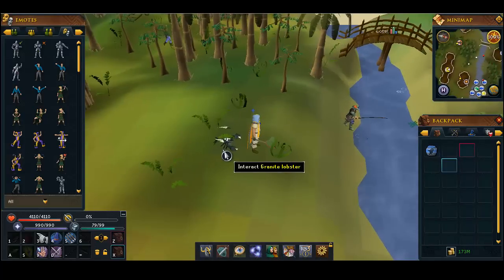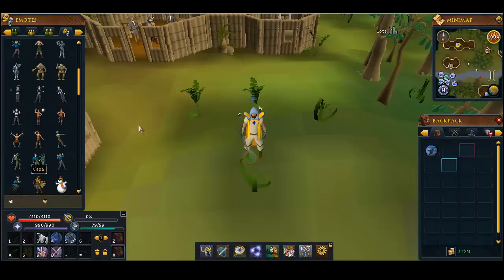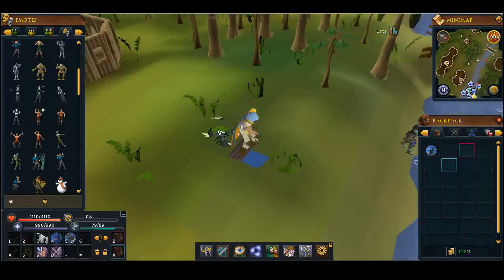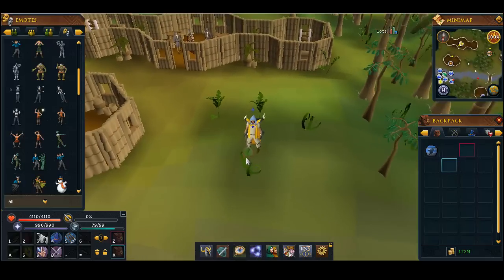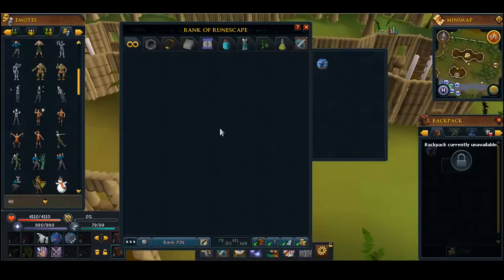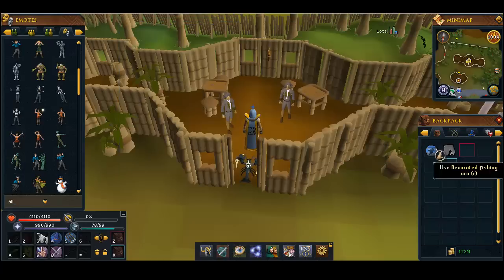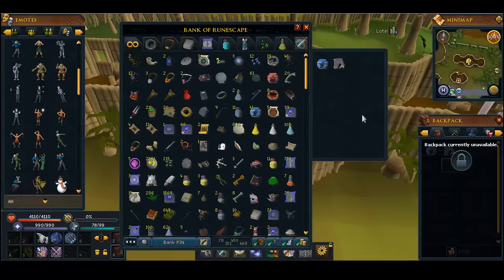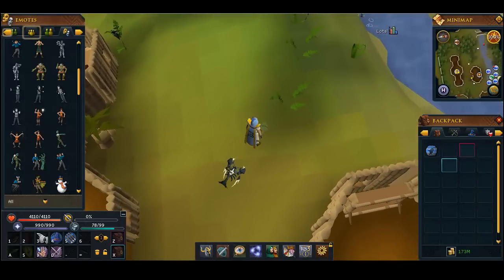Thank you all for watching. Here's the 99 fishing emote before I go. I also want to show you my rarest fishing item — it's a big shark. If you have a player-owned house, you can stuff it and mount it on your wall. Thanks for watching, leave your requests in the comments, and I'll see you guys later!